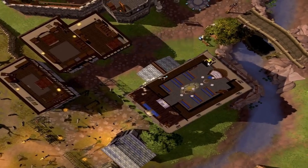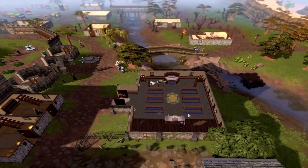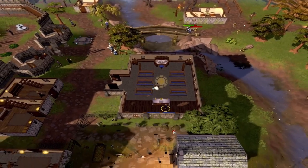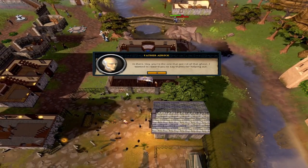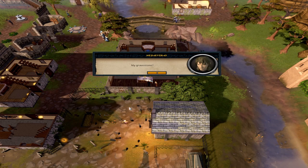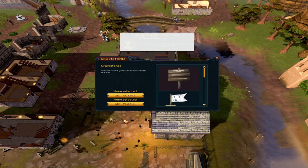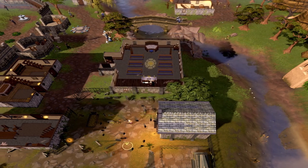Go down the ladder, then go down the other ladder. Now speak to Father Abic — right-click and view. I had completed the Restless Ghost quest a while ago and forgot to claim the rewards. However, if you right-click, view, and select gravestones, you should get this window. That completes that step.